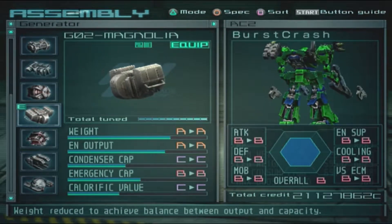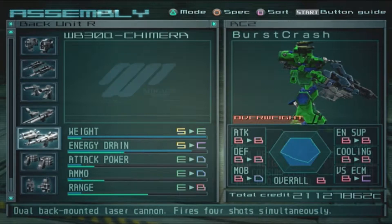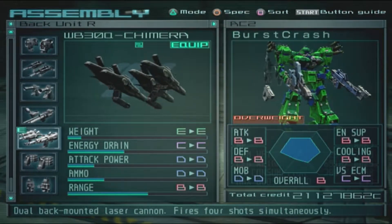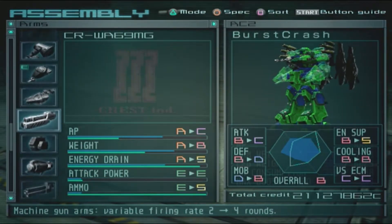I already have the idea of making it and I know what the head back weapon is going to be — obviously the Chimera, because those are going to be the antlers. I was also thinking of making the arms actual arm weapons.